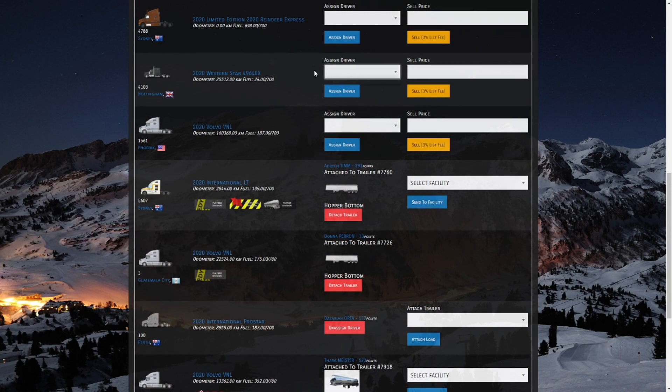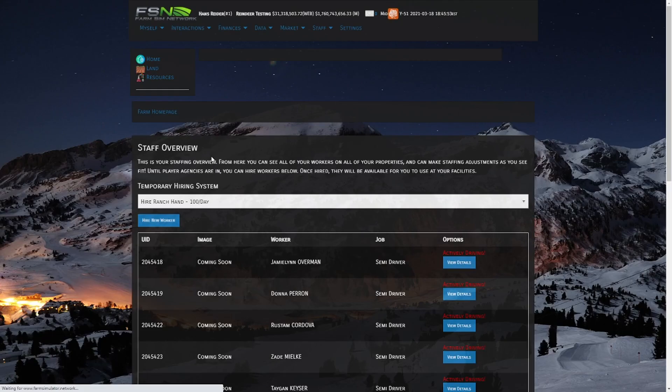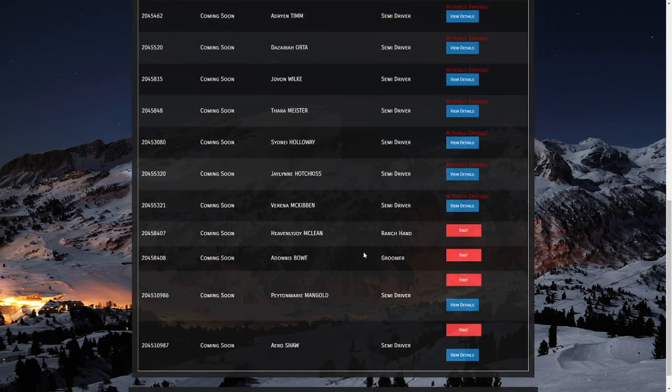Let's head to the top of the page. Up here we have Staffing — if you click this it's going to open up a staffing page. From here you're able to hire a driver. Simply select Truck Driver and hit the Hire Worker button, and we should have a couple of new drivers hired.